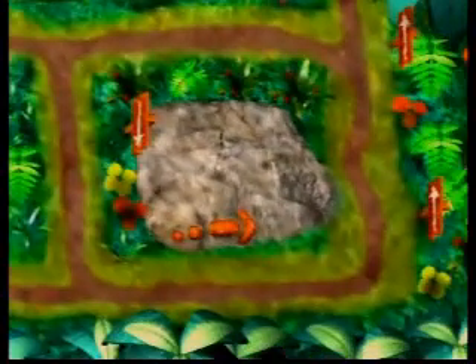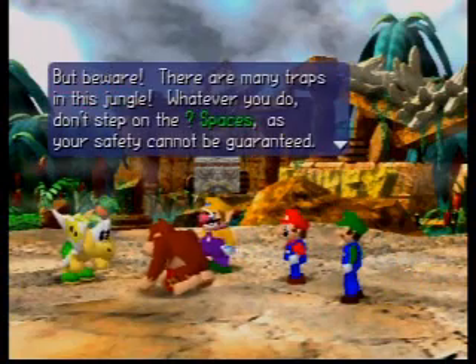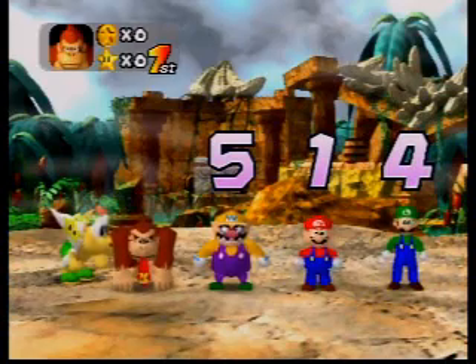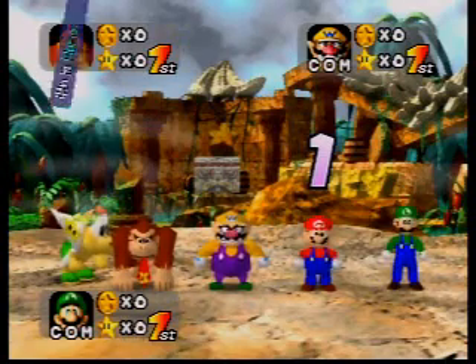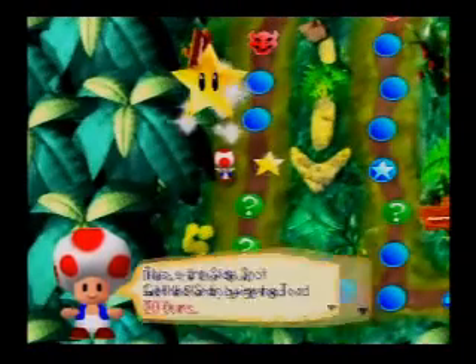This board is fairly easy. There is one spot in the entire board that is a little bit hard to get the star, but other than that it's a fairly simple board. The star does move positions every time somebody grabs one, so it's not as easy as the first board, but it's not as hard. And again, I go first — I hope I don't go first all the time. This is just a rare occurrence.